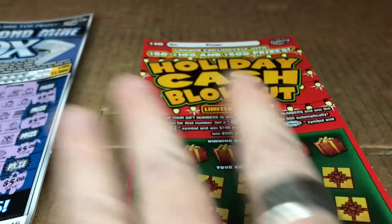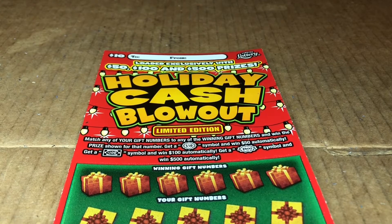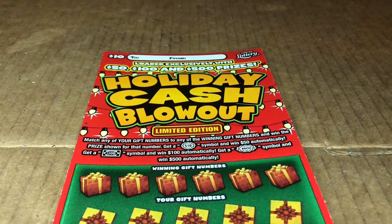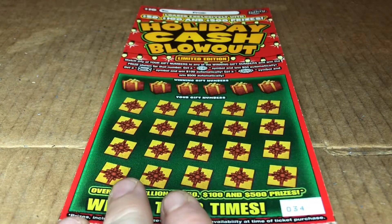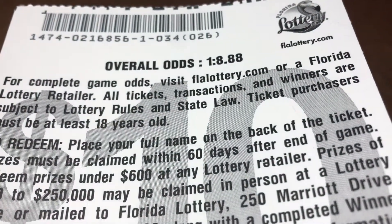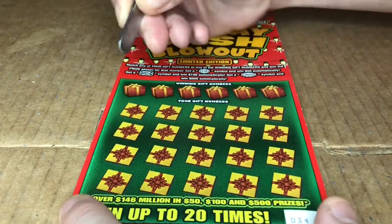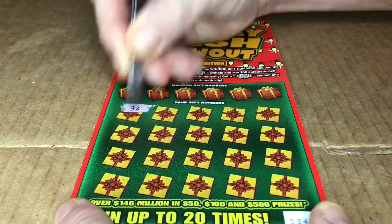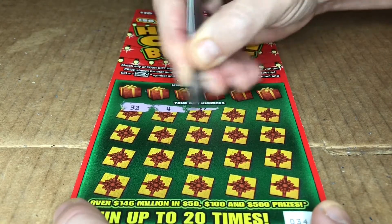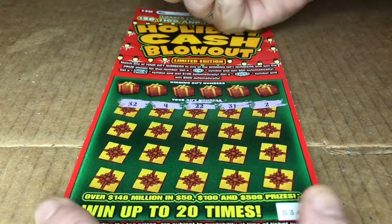Come on, Holiday Cash Blowout — you've got to bring it. This card you can get $50, $100, or $500. This is card thirty-four. The odds on this one are pretty bleak at one in eight point eight eight, so hopefully we'll beat the odds. Let's do a little symbol hunt — I haven't found any bursts on this one. I've won the fifty and the hundred, but manually I've never got a burst, so let's see if we can get a burst today.